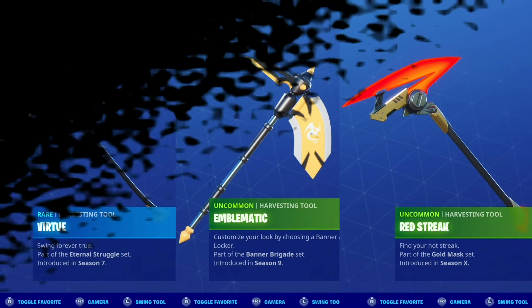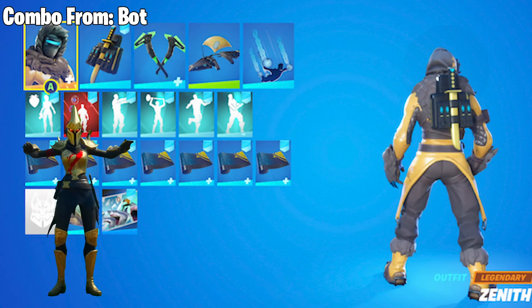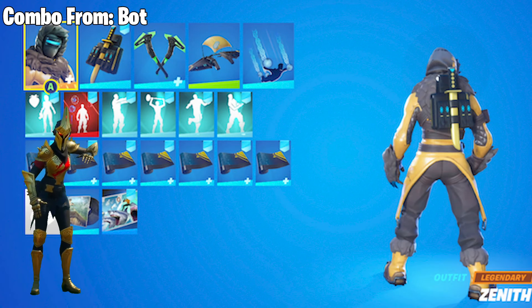Now we have our viewer combo submission, and I actually have two viewers for this segment. The first is from Bot, and features Yellow Zenith with the Backstabber Back Bling, the Blue Combo Cleavers, and Banana Bomber Glider.